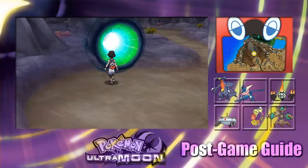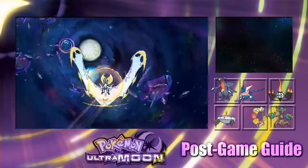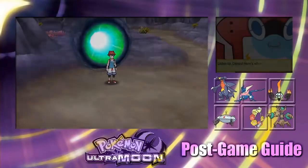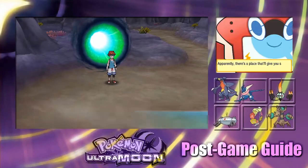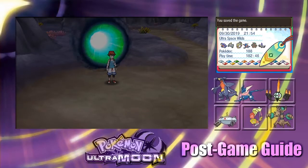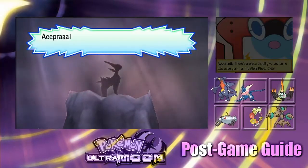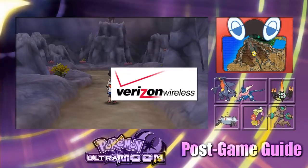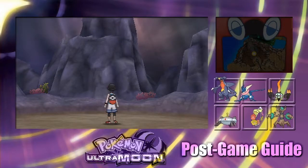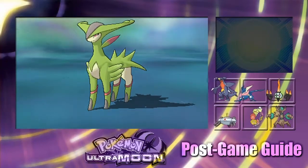We'll catch you again when we encounter the next legendary in green wormholes. Here we go — a two-ringed wormhole. Let's see what we get inside. About 3,000 light-years away and we find an overwhelming presence again. I thought I didn't save, but I did. Good — save your game, it's important. I think that's Virizion. We're graced with that old-school Black and White theme — Generation 5.